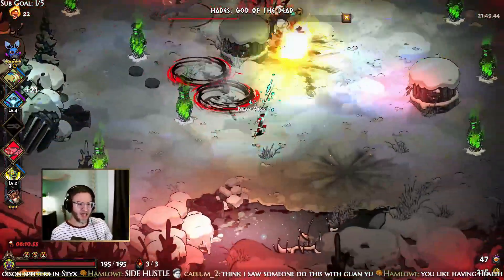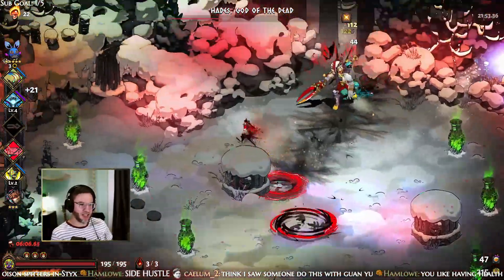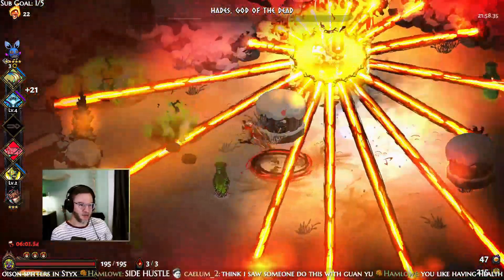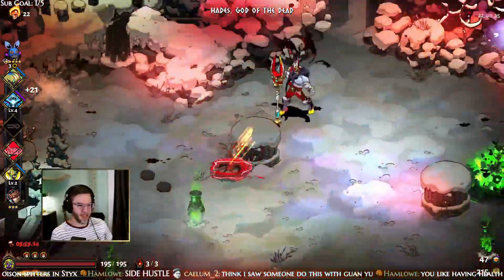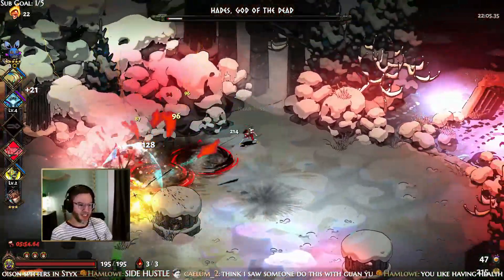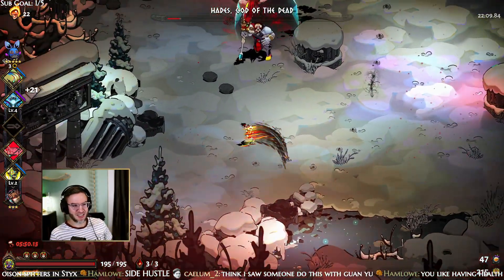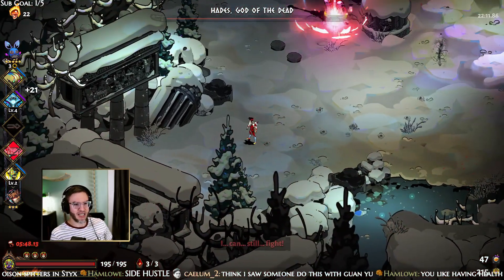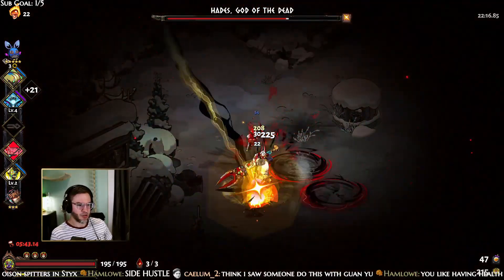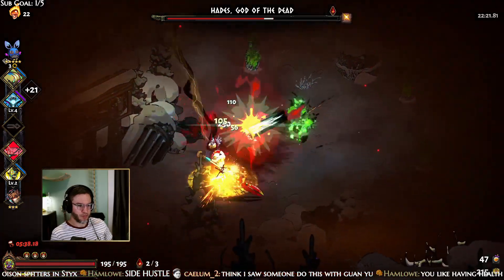I like having health and a faster attack is really nice — a slow attack is very annoying in my opinion. I struggle with Arthur because of it. It just takes forever to get your attacks out with Guanyu, though I know your dash attack isn't super slow.